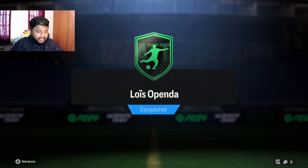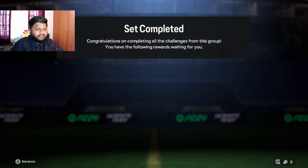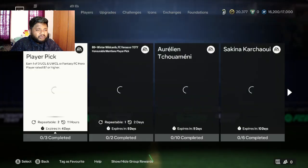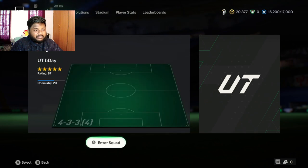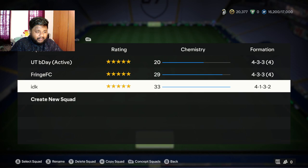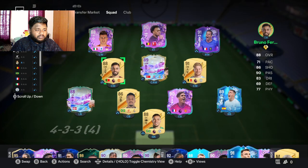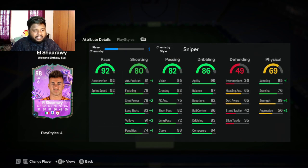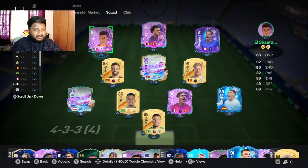We've got our 90-rated striker Luis Openda. He's playing in the Bundesliga, which is a decent league, and I feel many of you will have Belgian or Bundesliga players to link with him. Also, a quick update: my 88-rated El Sharawy evolution has been completed — 5-star skill move, 5-star weak foot, really good pace. I took him from 78 through two evolutions to 88-rated left winger. Now let's look at Openda's stats.